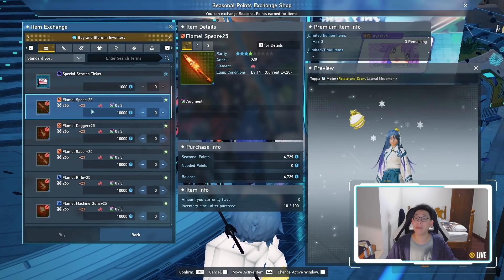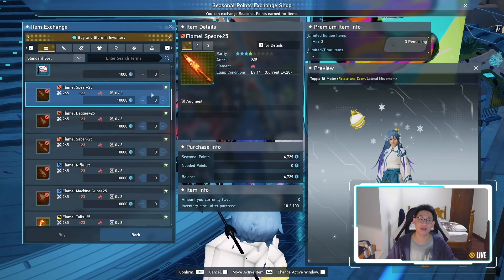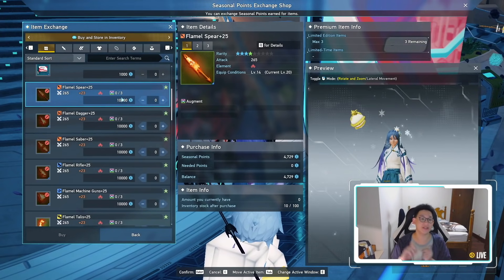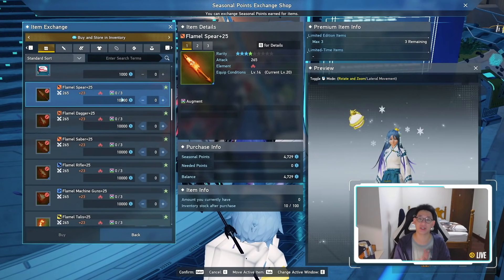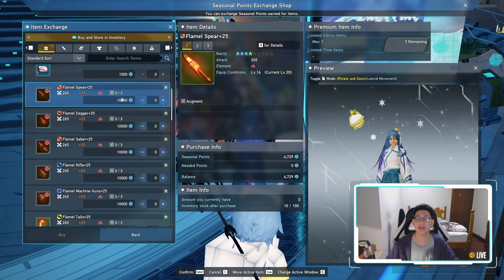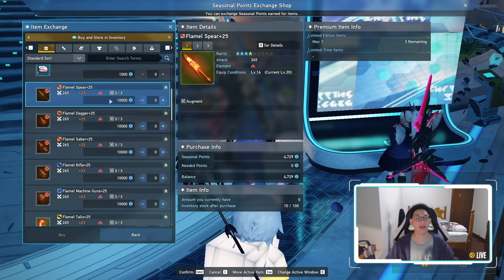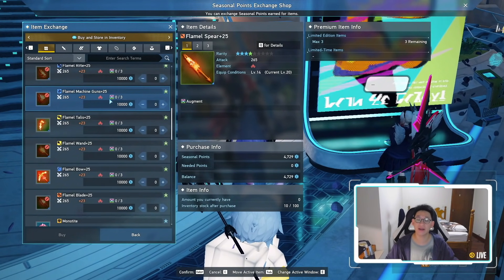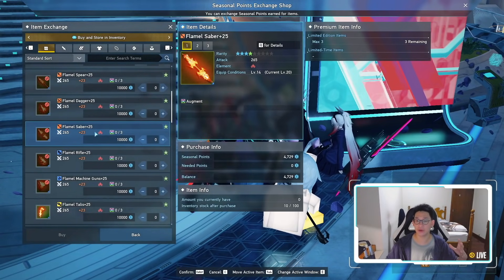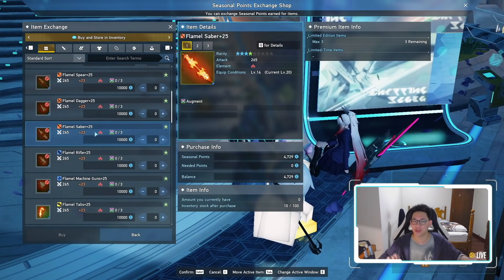The beautiful flamel weapon series are a four-star rarity weapon and they are of the fire element. Since it is the new Halloween event, all of the seasonal mobs are weak to fire — this includes gigantics, veterans, the urgent quest bosses, and regular mobs. So having a fire weapon will help you significantly in getting those elemental downs. The downside is that the flamel series does not cover all weapons — there is no flamel katana, unfortunately. But there is a weapon type for every single class, so you will be able to use the flamel weapon series.